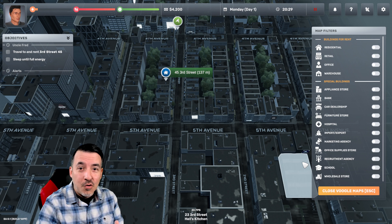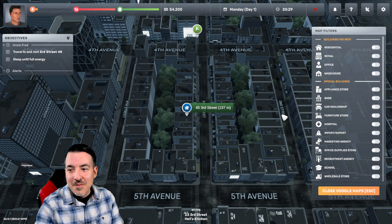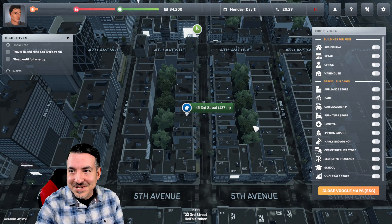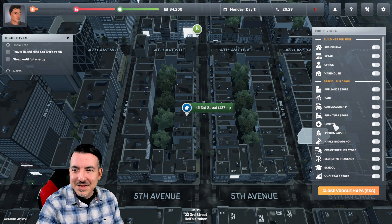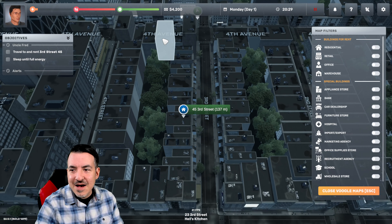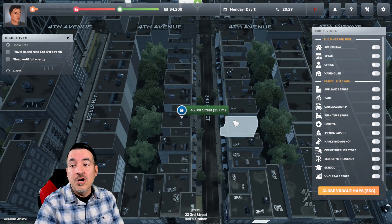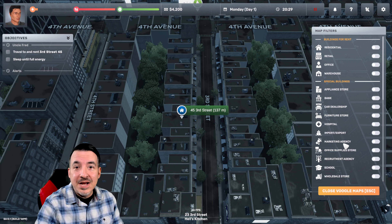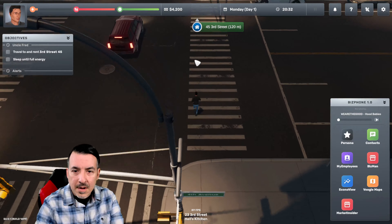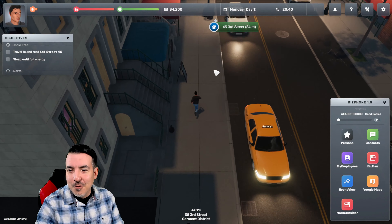Every single one of those matters in this game. If you want to get a new refrigerator for your apartment, you have to go to the appliance store and buy it and take it back. If you want groceries, you have to go to the grocery store. Energy, food, and happiness are the three things you have to manage. You don't have to worry about going to the bathroom — it's kind of a watered-down version of Sims in that way, but you still get to decorate. When you need products for your business, you have to go to the wholesale store, or the furniture store, or the office supply store to buy the shelves and cash register you need.